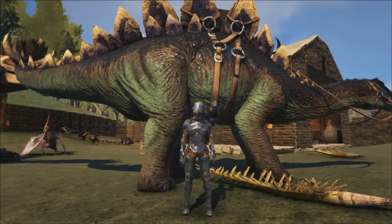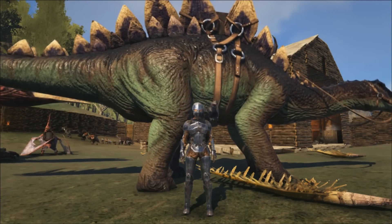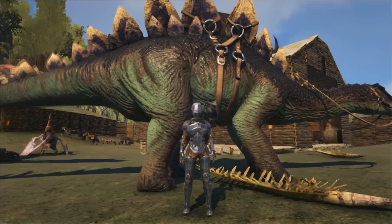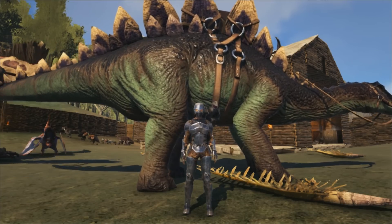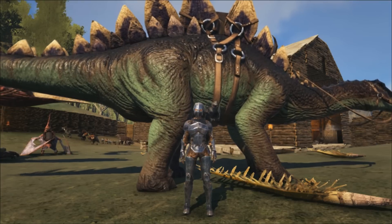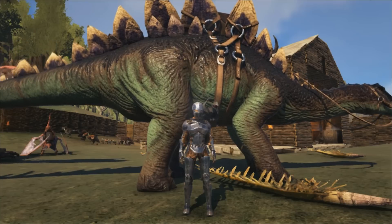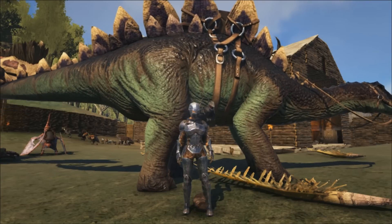I've got my base ingredients back here at the farm and you might be wondering, well why would I want to use a mind wipe and what is it going to do? A mind wipe is going to set all my engrams back to zero. I'll still have the engram points that I learned so I can learn whatever I want, and that's pretty helpful if you wanted to try out something that you're probably not going to use. Say like I'm in the PVE here and I might want to try out a turret.